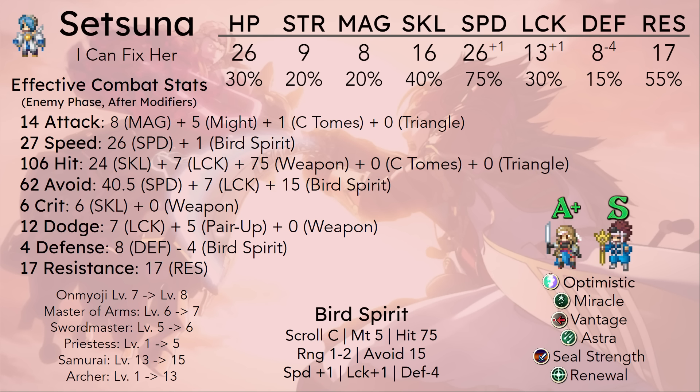Now, there are weapons in Birthright that can boost your avoid — these are generally going to be my castle drops. But if you do manage to get the Bird Spirit, which grants an extra plus 15 avoid, and put Setsuna into a class that can benefit from it...